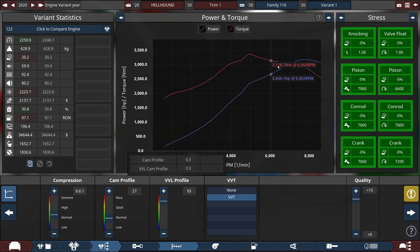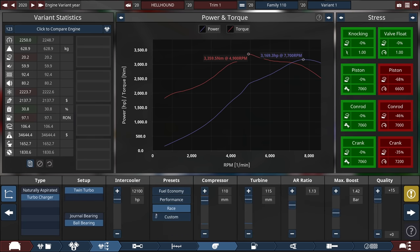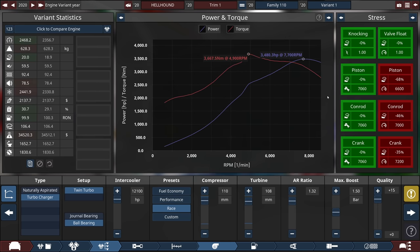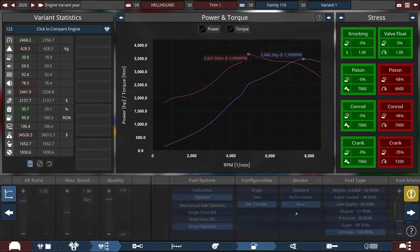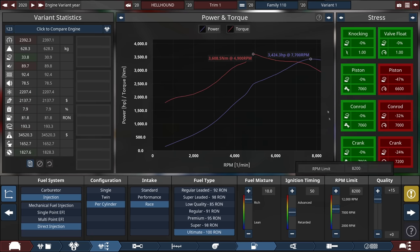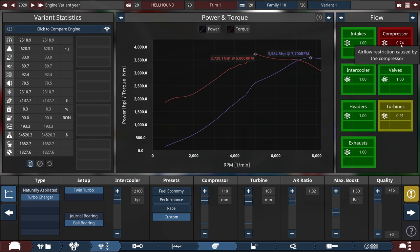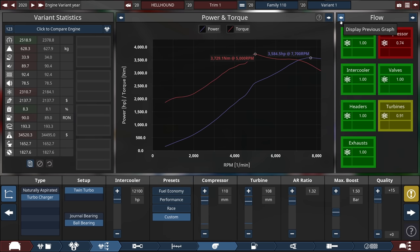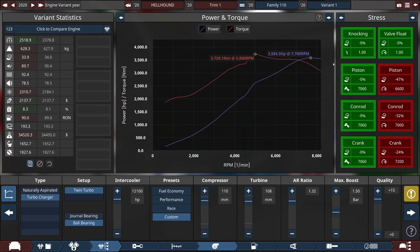Turning the VVL profile down, I've managed to make an extra 100-something horsepower, which is decent. Next is the turbo — this is where things get interesting, including adding more boost. We still have a little bit of octane to work with, but not much. That's a cool 3,480. I'm messing with the AR ratio and the turbine, which is easy to do. Full fuel mixture — we're going to need it, and yeah, that gives us a lot more octane to work with. I'm also going to turn down the RPM limit; 7,700 is probably fine. We don't want to blow up the engine immediately — we'll save that for after the fact.